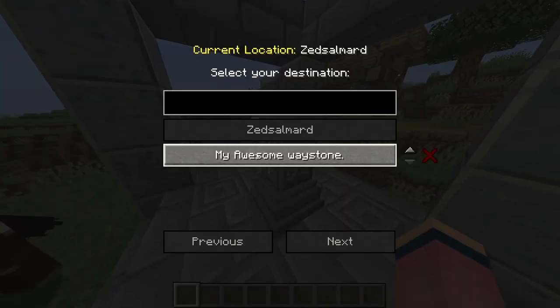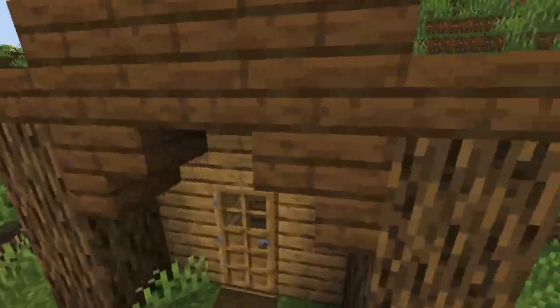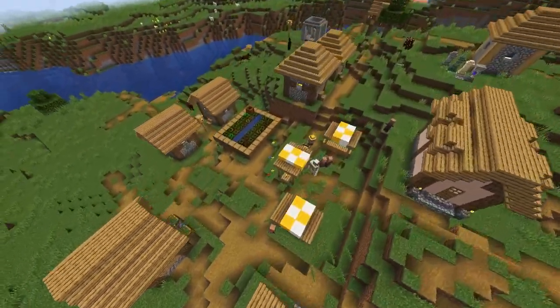Explore the world with newfound ease — no more long treks, just teleport and breeze. From your base to your mines or a village nearby, the Waystones mod makes your world an ally.